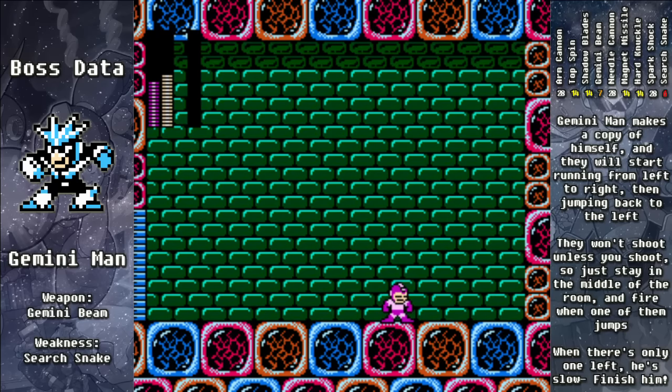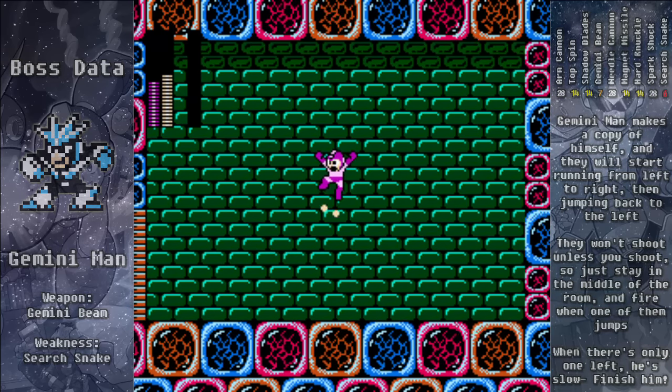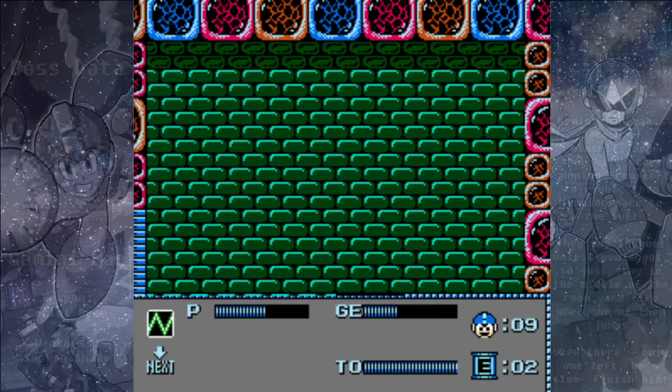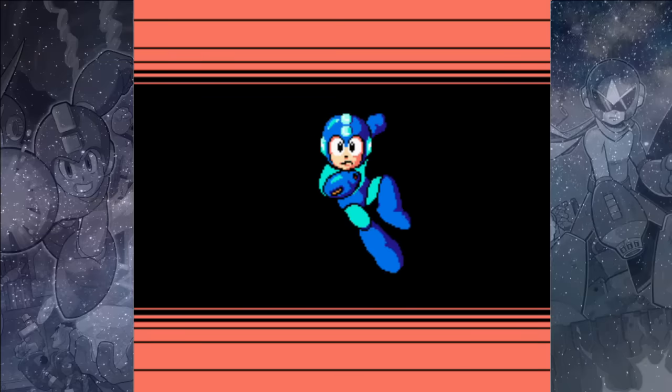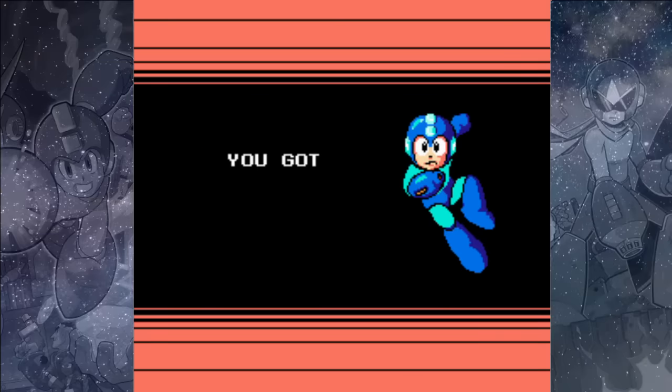For defeating Gemini Man we'll get the Gemini Laser, which is a very powerful weapon but it's slow, and if you miss with it, it'll start ricocheting off of walls, and we won't be able to shoot it again or change to a different weapon until it's done.